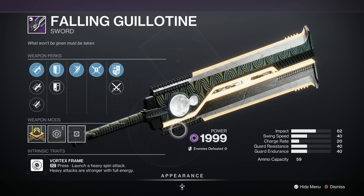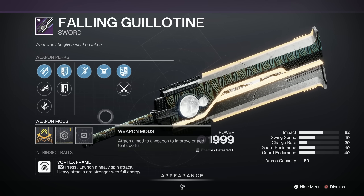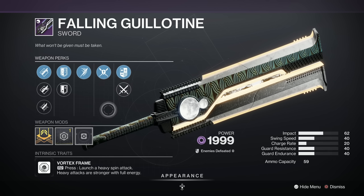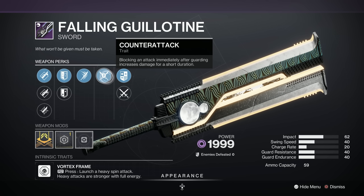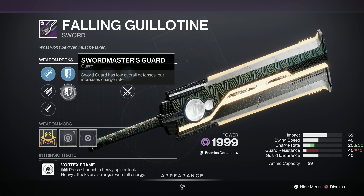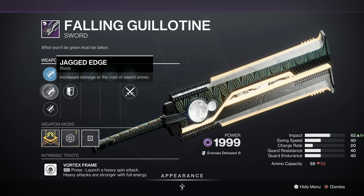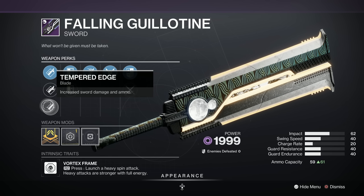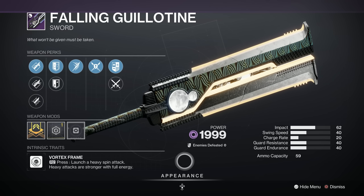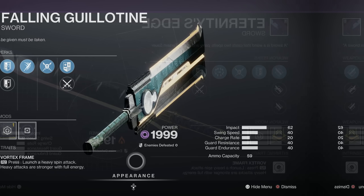Next we've got the Falling Guillotine Sword — my favourite sword, to be perfectly honest. Although this roll isn't that good — it's a C in popularity. It's Void, Vortex Frame, so you spin around. We've got Counterattack, Relentless Strikes, and a choice of Balanced Guard or Swordmaster's Guard, plus Honed Edge, Enduring Blade or Tempered Edge, with an Impact Masterwork. Overall, an averagely popular roll on that one.